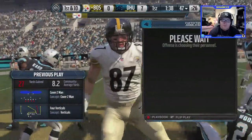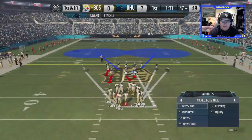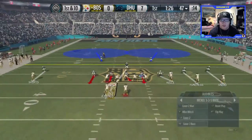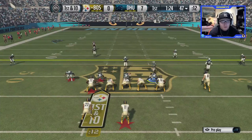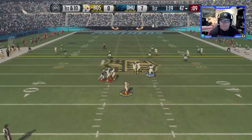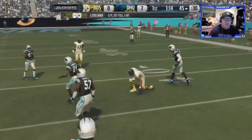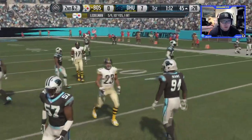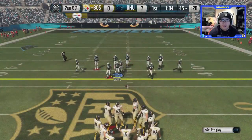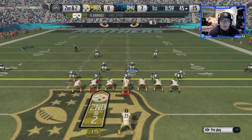I think he thinks I'm going to run cover three again so I'm going to run cover two man, see if I can play a little man coverage. The linebackers are too slow to guard Travis Kelsey — it's hard to guard these tight ends in the NFL. Actually I like this cover two — we'll play cover three again. CJ Mosley with a clutch tackle, let's go! Second and two.